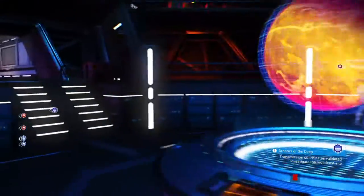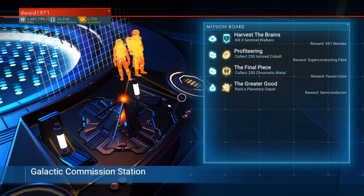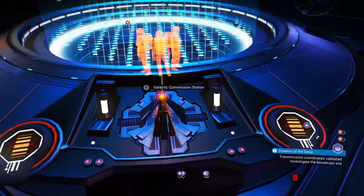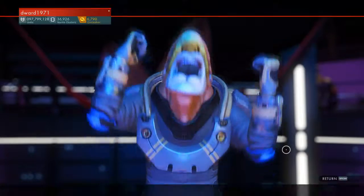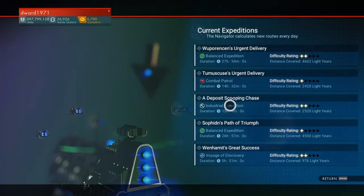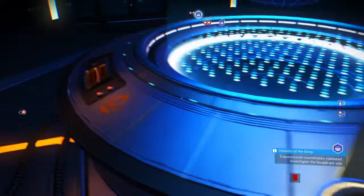We then come to the centre console and we'll go around each one. First, we have a galactic commission station — this is missions, so you can get some missions from here; it's like a little missions board. To the left of that is our navigator. We can plan and send things out with our fleet. When you've got a freighter you can get frigates, and when you have frigates you can send them out on expeditions — speak to your navigator and he will plan and dispatch them for you.